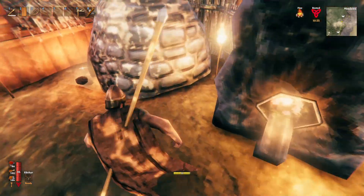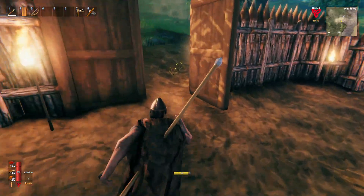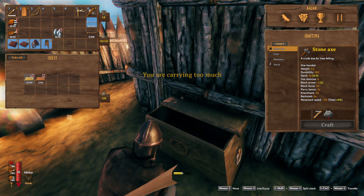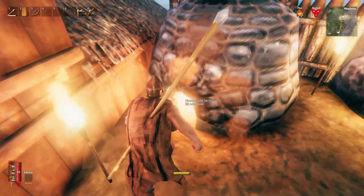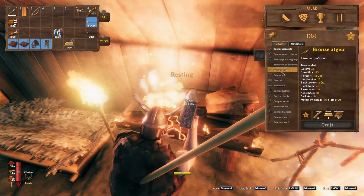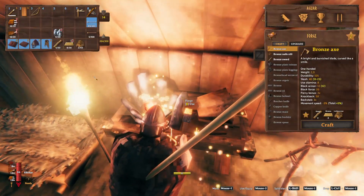I definitely have enough for maybe even two weapons. I'll just go out and get some wood so I can keep the furnace running. Actually, I'll make the bronze axe right away, because with that I'll be able to cut down birches, which is the one type of wood I can't cut down right now. So I need eight bronze for the wood axe — let's make this axe and hope it's worth it.